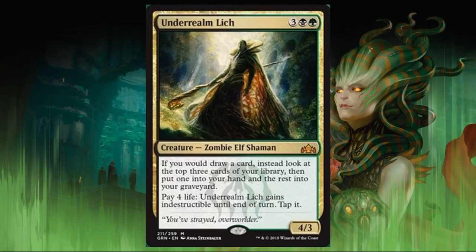Underrealm Lich costs one green, one black, and three — Zombie Elf Shaman, mythic, 4/3. If you would draw a card, instead look at the top three cards of your library, put one into your hand and the rest into your graveyard. Pay four life and it gains indestructible until end of turn — kind of like a new regeneration. I think it's a little expensive and clunky for Standard, especially with that three toughness. It could see play in a graveyard-focused deck, but I'm not sold yet. In Commander, though, there are some cool interactions — the Gitrog Monster comes to mind.